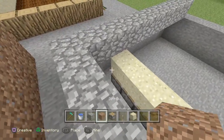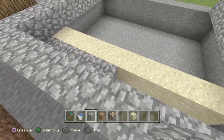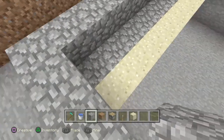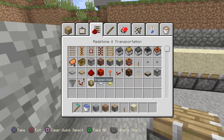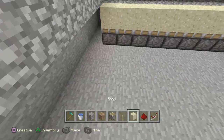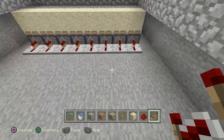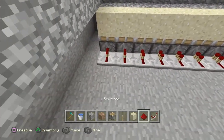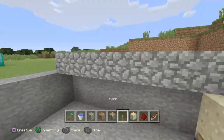Connecting with the sand, we're going to put any block we want — I'm using cobblestone. You'll also need redstone and redstone repeaters. Go ahead and put some redstone repeaters back behind the pistons and then connect them up with some redstone.